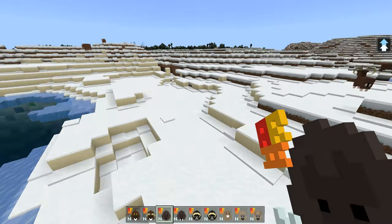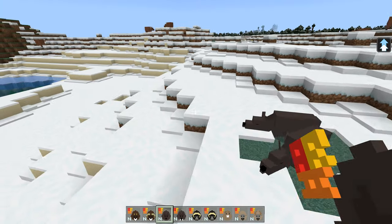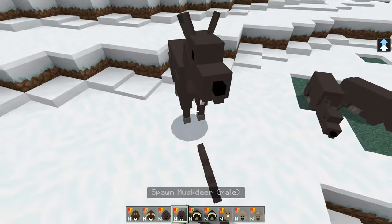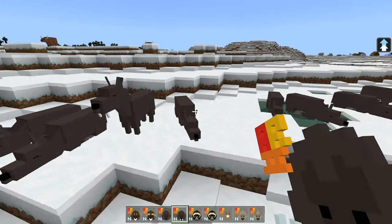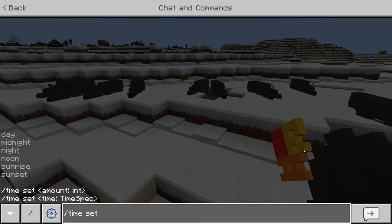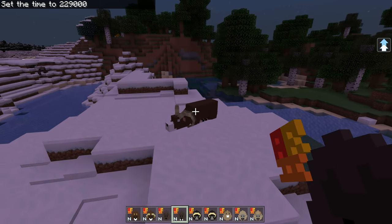Musk deer — you could call this the deer update really. These are one of the few that goes to sleep in the daytime. Let's get the males in first. Not much difference between male and female — they've got these teeth on the front like tusks. If we change it to nighttime I presume they will change — yes, these ones come out at night. And these ones go to sleep at night.